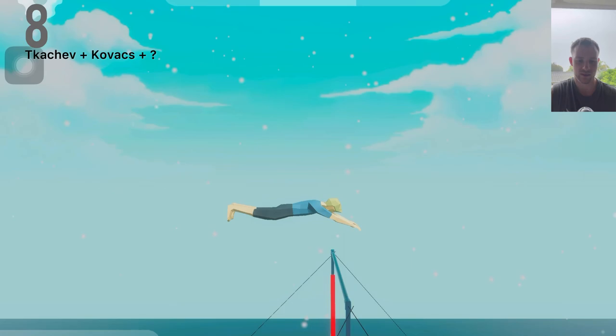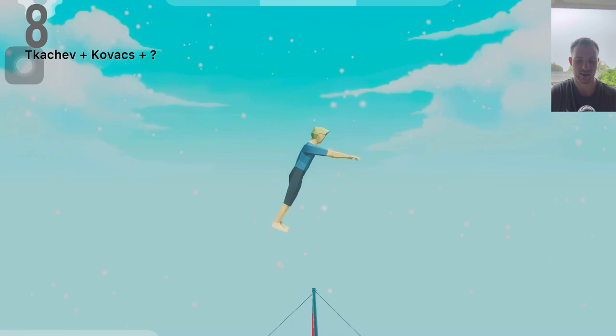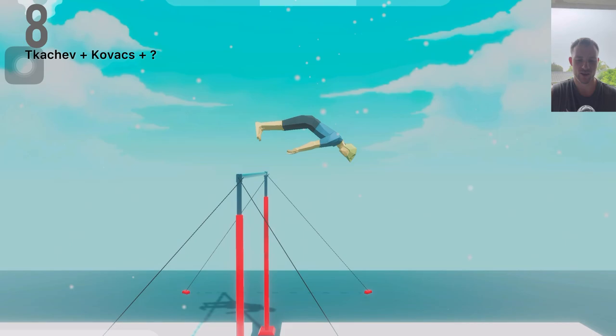Number 8: Katchev plus Kovacs plus... what? It's like a double Genya — a double Genya to a teeth cruncher. This man has teeth of steel.